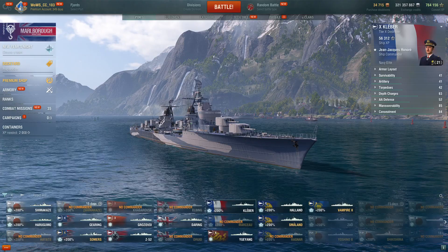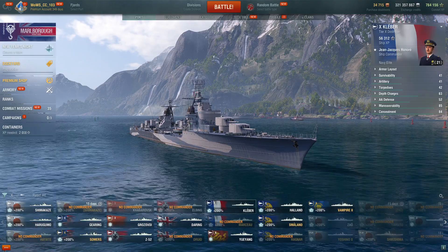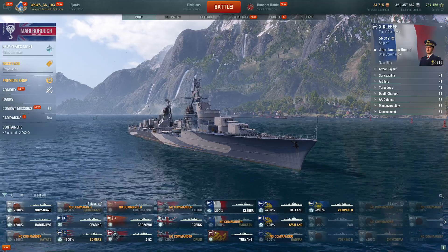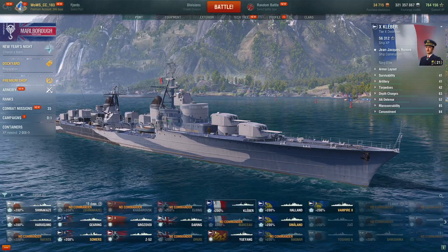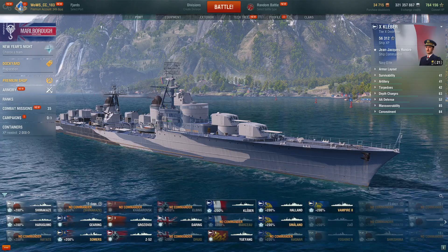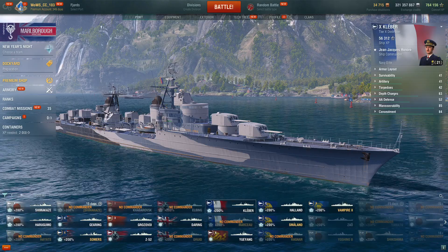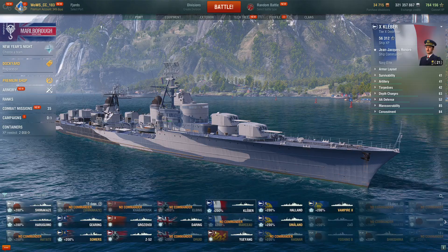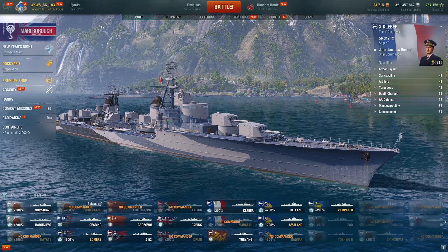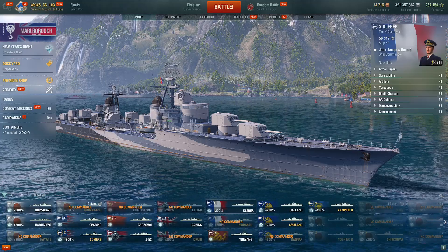My rankings are based primarily on randoms. However, a ship's competitive viability can be a significant factor in its placement. Since the vast majority of people play randoms and aren't concerned about competitive — whether it be Clan Battles or King of the Sea — a ship may be a tier higher or lower based on its viability in those modes. A ship only good in competitive won't rank highly if it's bad in randoms, and a ship only good in randoms might rank lower due to its non-usage in competitive.